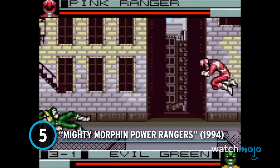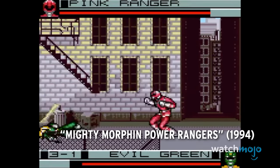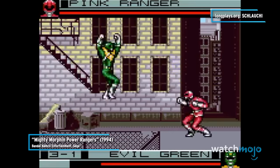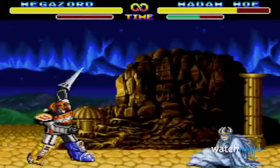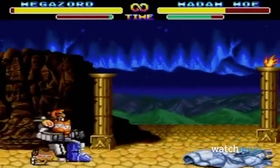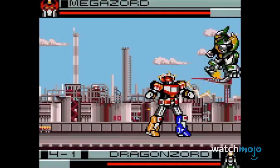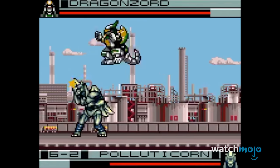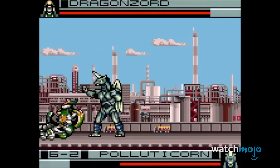Number 5: Mighty Morphin Power Rangers. Not to be confused with a Sega Genesis title that has the same name — though there's plenty of fun to be had there, too. The Game Gear version is the definitive edition of the original run of Ranger titles, upgrading what came before with even more spandexed action. It took the series' previous one-versus-one fighting game mechanics and added them to a more accessible story mode, with tons of levels and enemies.